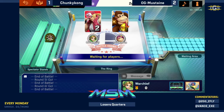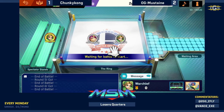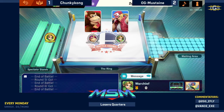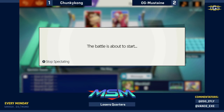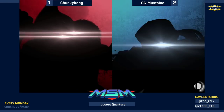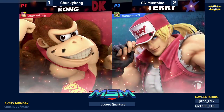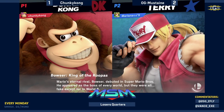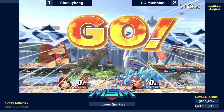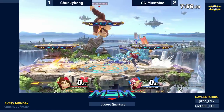Chunky Kong able to dash back with the hardest read — down smash — to close out Game 3. This isn't the first time Mustaine has gone for a situation that pays out poorly against shields. Twitch chat is saying he's a mashy Terry; I'd rather call it pressing buttons — Terry has great buttons, so why wouldn't you press them? But crack shoot on shield where it's not safe was punishable by death, and Chunky Kong knew that.